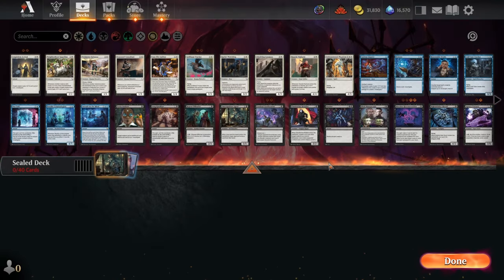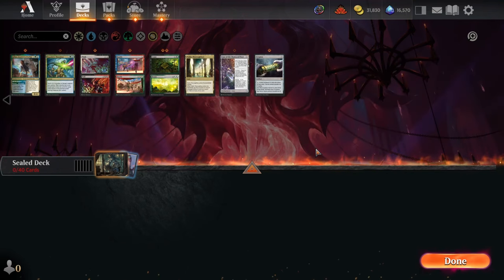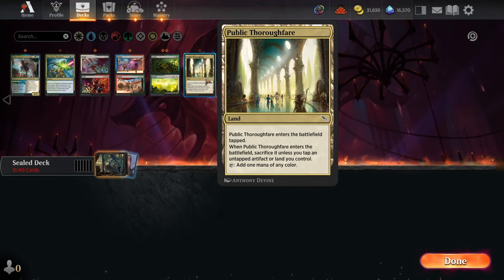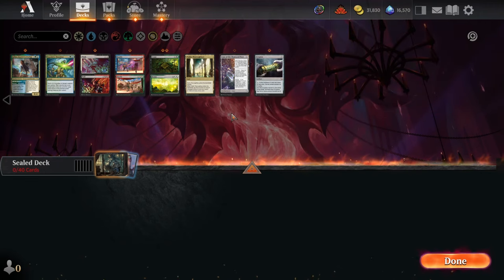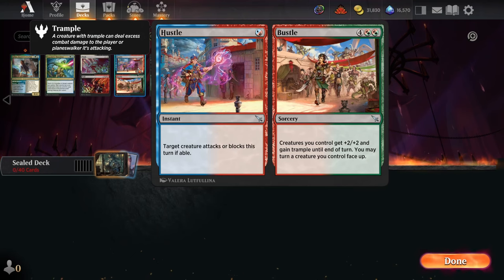These rares really make us want to play green and blue, so hopefully we've got the support at common and uncommon. Our fixing is quite bad — there's one Case of the Shattered Pact and one Public Thoroughfare. The Thoroughfare is the weaker of the fixing lands, and Case of the Shattered Pact is one of the weaker fixing enchantments unless you have enough multicolored cards to solve it. We've got some Cease and Desists which are decent sideboard options, but this is best of one so we're not main decking them. Hustle and Bustle is not very good.